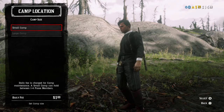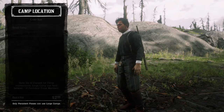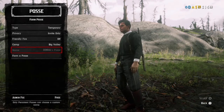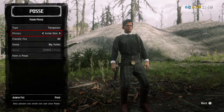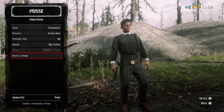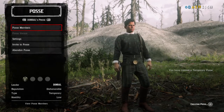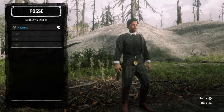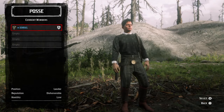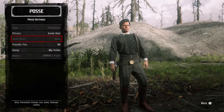You can also pick if you want a small camp or large camp, but the large camp costs more money. After I've shown you all these settings, you know what they do — so you're gonna form a posse. It'll take you to this screen where you can check the max number of people allowed in the posse.